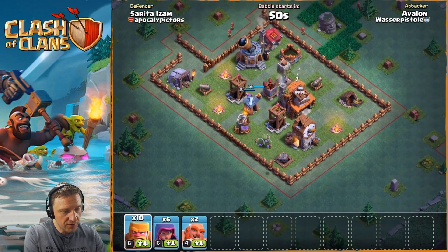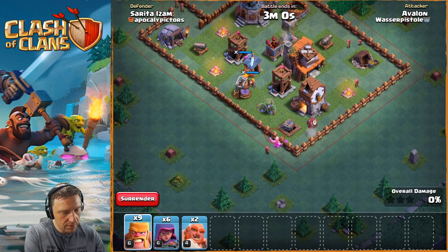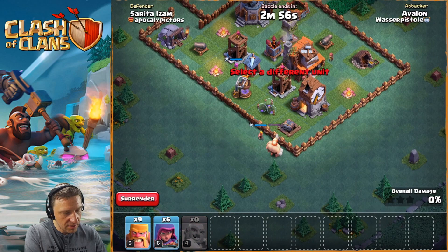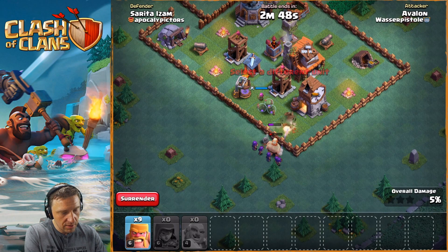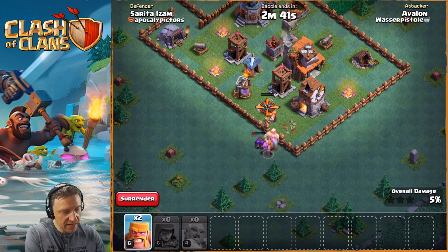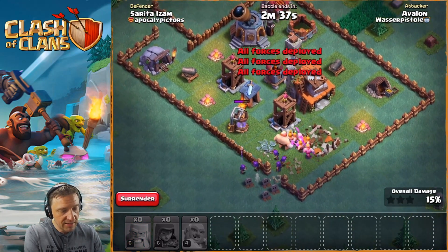This looks like a fair matchup - no, it's also a BH4. Seems like I'm too high in trophies right now. Let's drop one barb here just to get rid of the bombs, and then also the archers behind. Let's actually wait until it's open - let them open. Let's give support with two arches. There you go, and now let's rush this base.